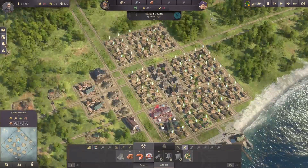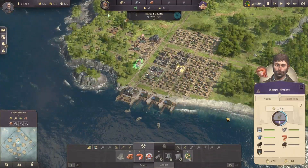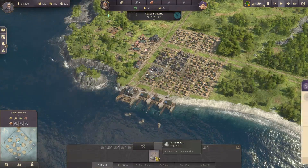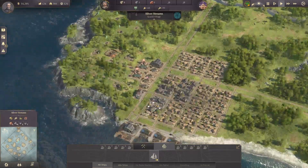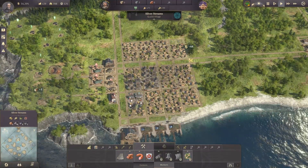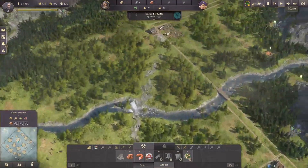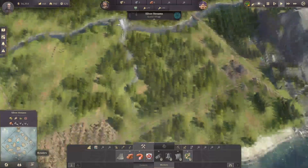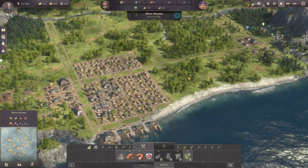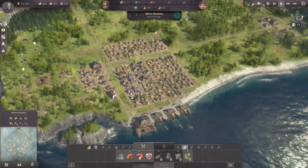We need some more workers, so let's expand this whole area. At the start if you build three fisheries, three framework knitters, and three schnapps distilleries, that will keep you going for quite a while and you can expand your population to probably about 1,000 to 1,500. Then you might need some more fisheries and production buildings if it's all farmer class.